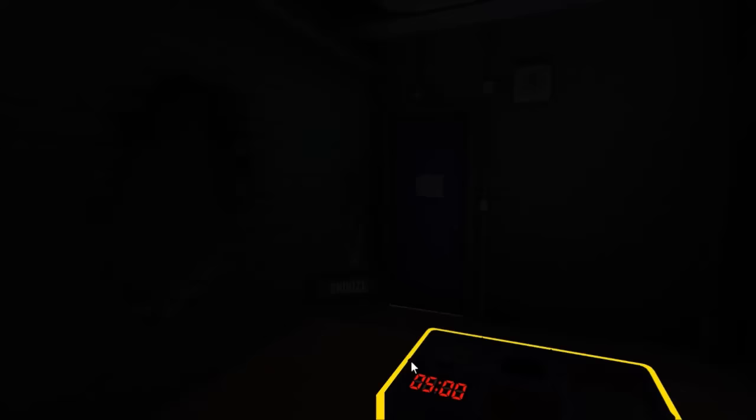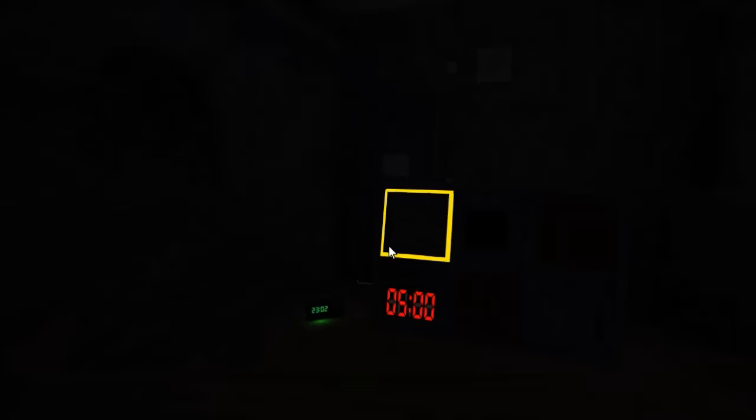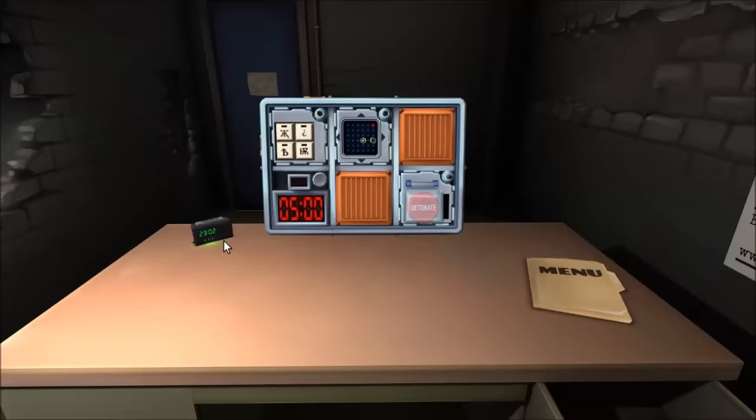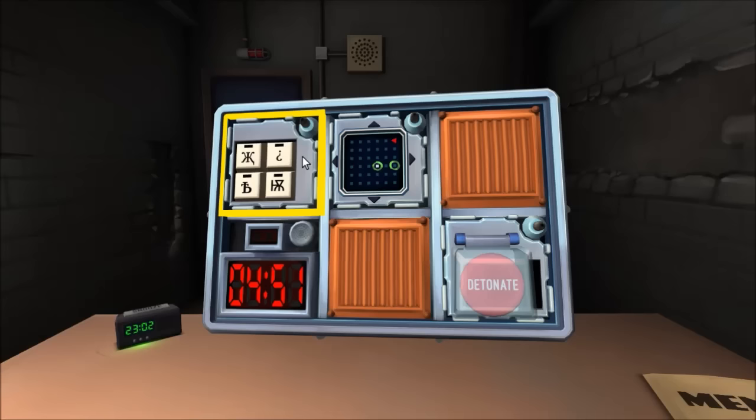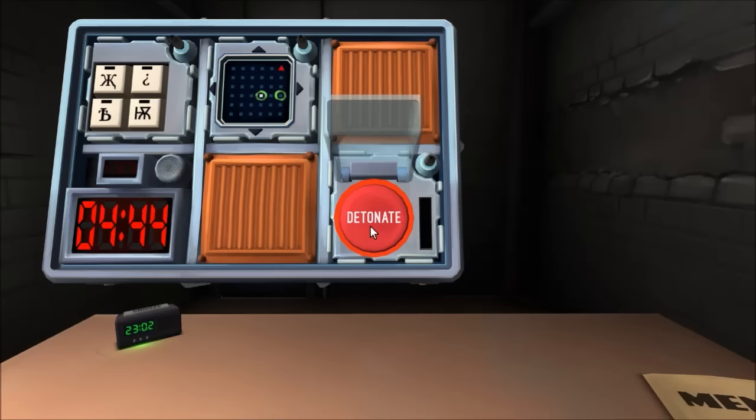I am in a dark room and the alarm clock is going off. Okay, turn off clock. I've got symbols, a maze, and a button. Do you want to do the button, or we can split them however you want. The button is red and it says detonate.